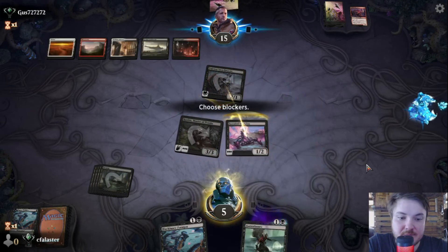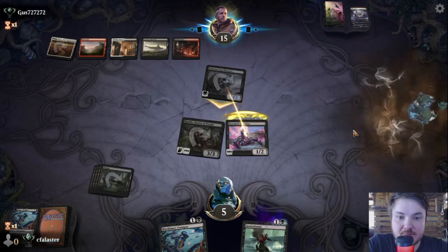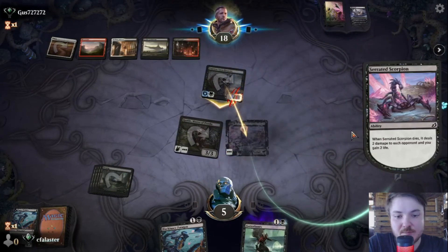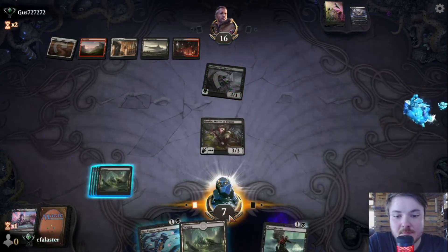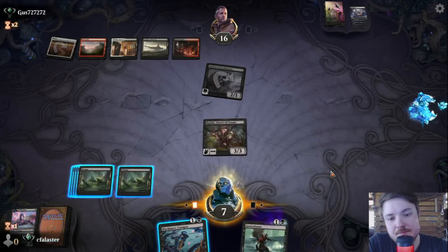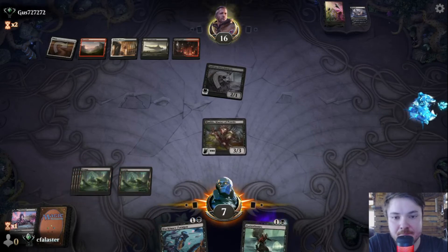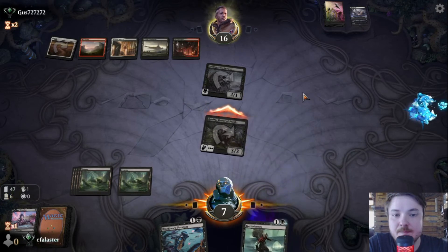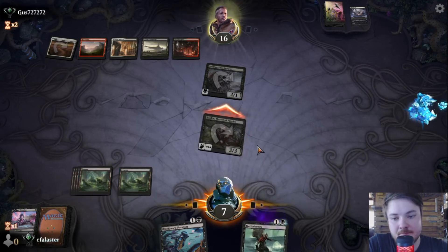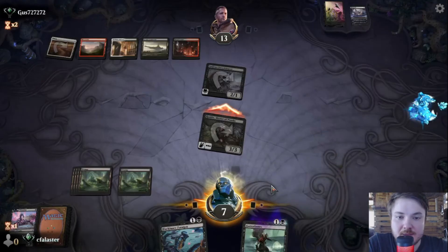I'm blocking it. Do you have an Embercleave or something like that? That would be — oh, fight us? No problems. I need life. So now what do we do? I don't really want to discard anything, so I guess I'll just attack, then revive the Gutterbones and leave this as a blocker.